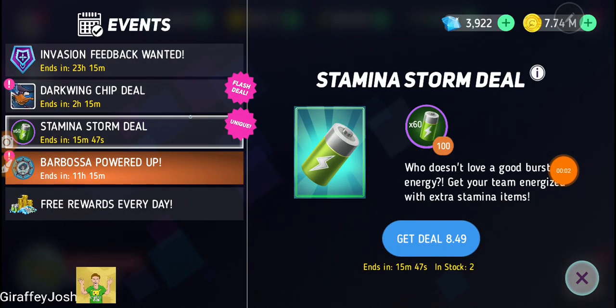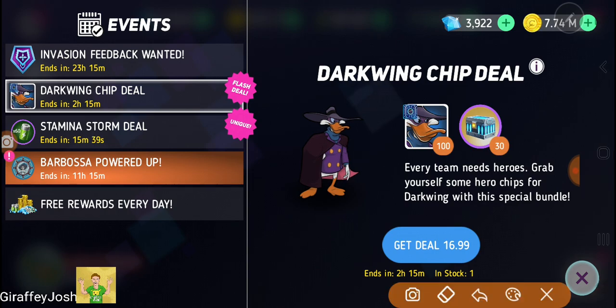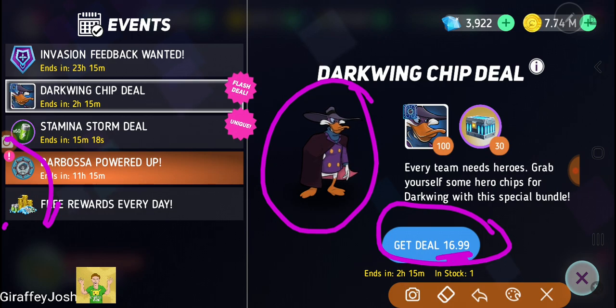Hello guys and welcome back to a brand new Disney Heroes Battle Mode video. Let's take a quick look at the deals we have. I always tend to cover these even though I'm not going to buy any more, but I still like to give some insight. For $16.99 - this is quite a common one - normally when things cost that much you always tend to get 100 shards, so if you like Darkwing Duck this definitely is worth it. 100 shards is worth the £17 deal.